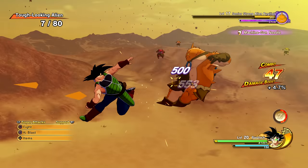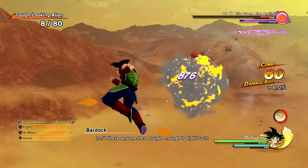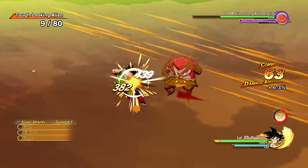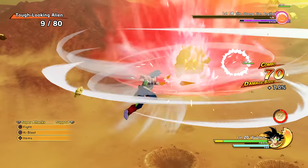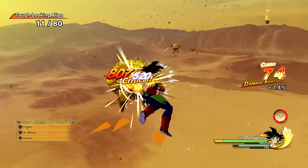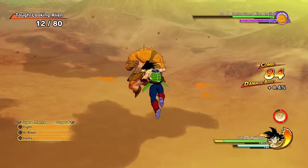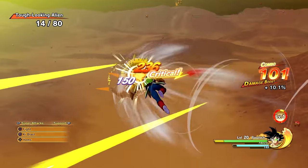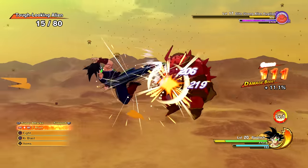So this is the basic default combo string — I'm just smashing the circle preset. Let's go ahead and use the X preset. He just shot needles at me or something. So that's the X preset, that's the evasive. With the X he does an elbow into a kick — look how cool that is. The backflip! Bardock with the style points, second to none.